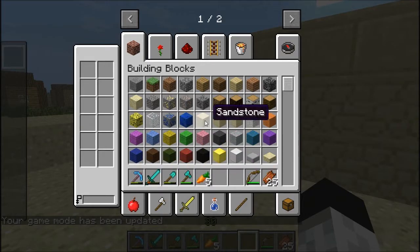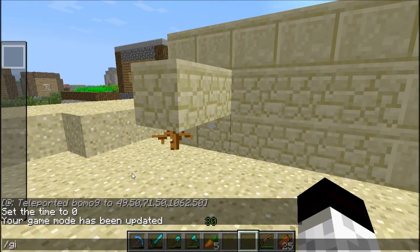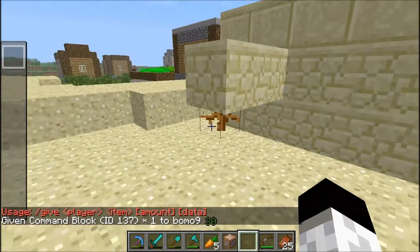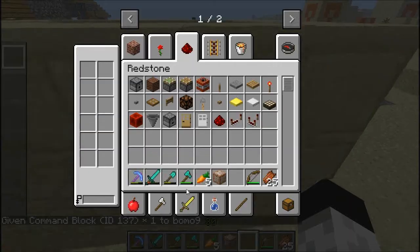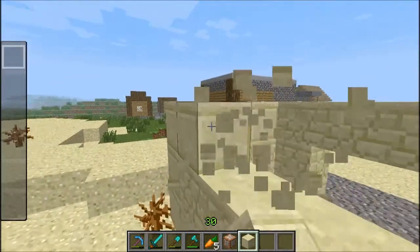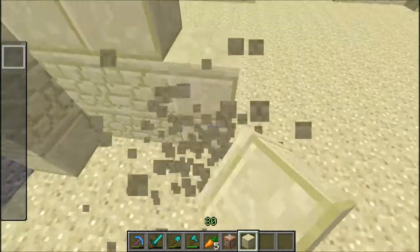So I'm going to go to gamemode 1 because I'm going to need to get the command block. You have to give it to a player. Alright, so we got the command block. Now I'm going to change the dimensions of it — I'm doing it while I'm in creative mode. Let's go change the dimensions of it. There we go, that seems like a relatively decent size.